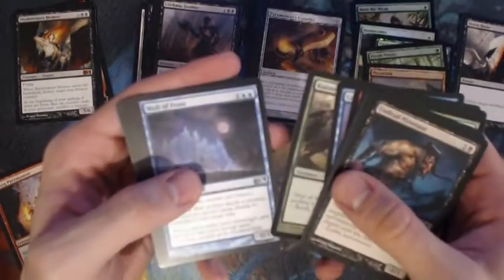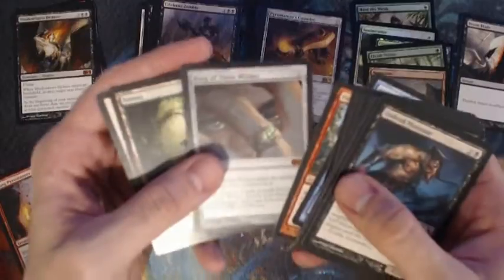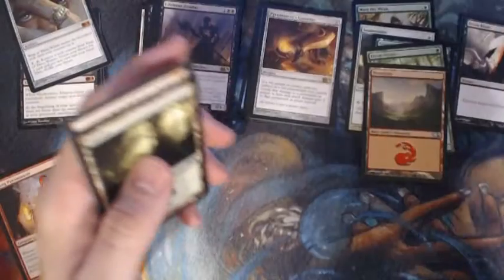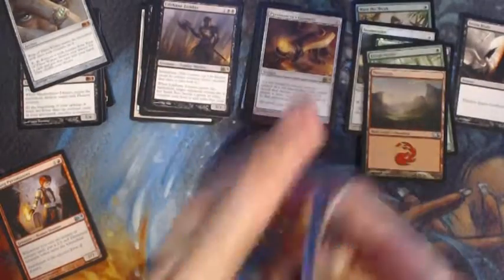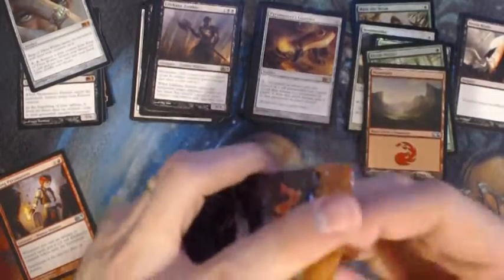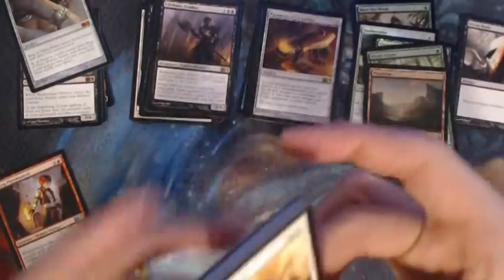Kalonian Tusker, Wall of Frost, Flesh to Dust, Pulverize Giant, and a Ring of Three Wishes — so there's our first real dud mythic. Hopefully there's one more floating around in this box. We'd really like to see the Archangel of Thune — she was probably the most sought after mythic in the set at the time in Standard, and she's still going to be the most sought after now.